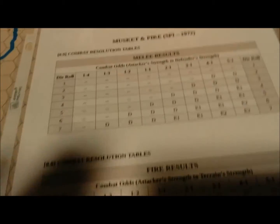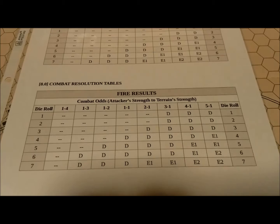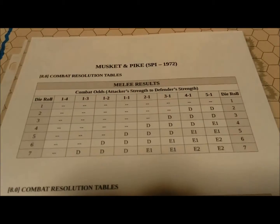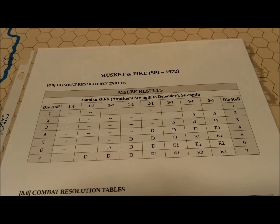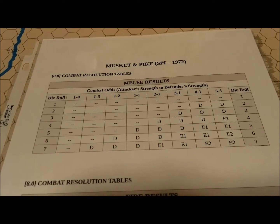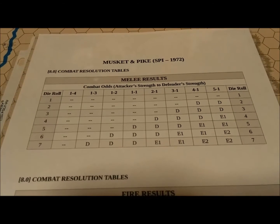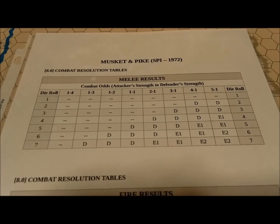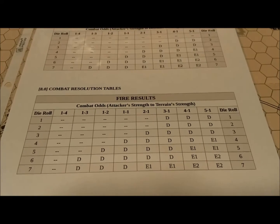For melee combat anyway, you'll notice that on the melee table as well as the fire results table, there are no results that affect the attacker. So if you have a shot at anything, even a 1-to-3, you have to have a plus-one bonus for attacking a disrupted unit. But if you've got 1-to-2, you might as well go ahead — you've got a 1-in-6 chance of achieving an effect. So even 1-to-1, 2-to-1, 3-to-1, go ahead and make the attack because nothing's going to hurt you. All the combat results affect the defender only.